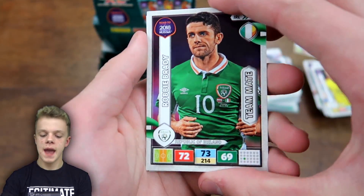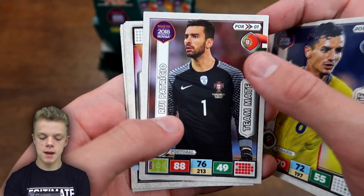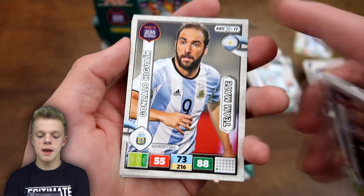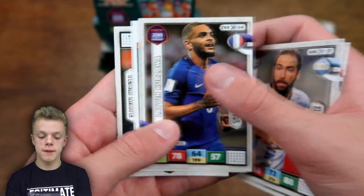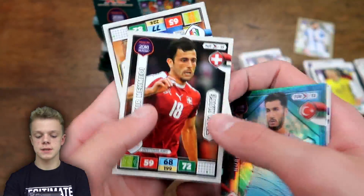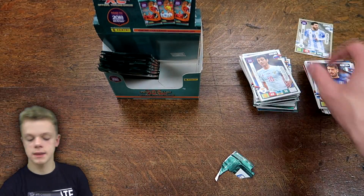Now eight packs remaining including this one. We've got Robbie Brady, then Benzar, Patricio, and Gonzalo Higuain — the fantastic Argentinian striker at Juventus after his big money move in the summer, doing really well for them. We've also got Kurzawa, and the insert of this pack is Fans Favourite Sahin. Then Memodi and Candreva at the end for Italy.